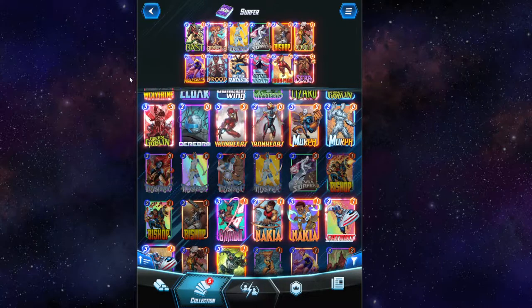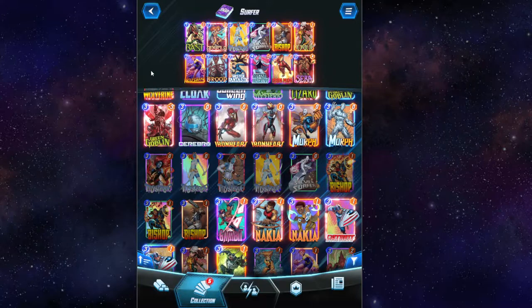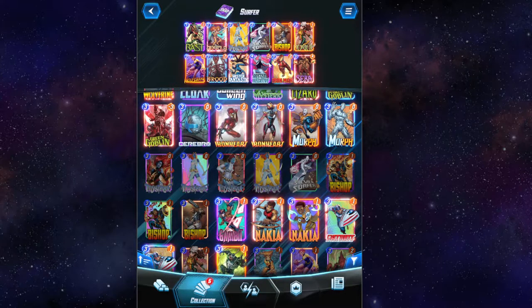So this is the deck — it is Negative Surfer Bost. If you do not have Bost, I would suggest you not run this deck because there are better forms of the Mr. Negative deck and much better, more fun variations of the Silver Surfer. This deck can only really be run if you have these three cards: Bost, Silver Surfer, and Mr. Negative. If you don't have any of them, then each one individually can be made into a better deck.